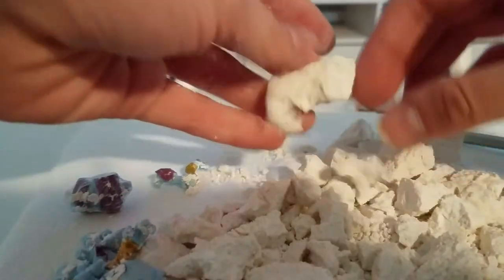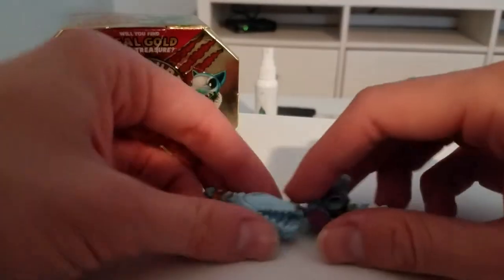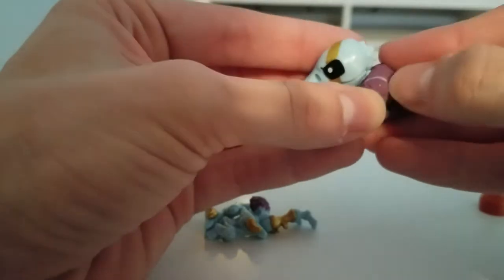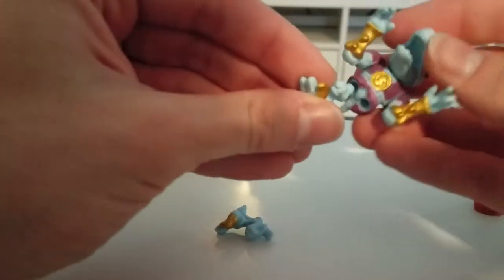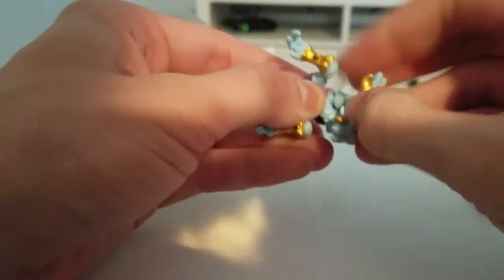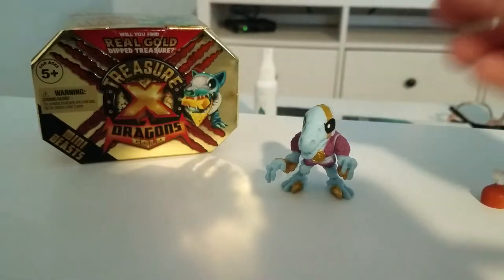I dug through the whole place and there's no more pieces. I'm just gonna clean out these pieces and build the creature — I'll be back with you guys in a few minutes. All the pieces are now clean and I'm ready to assemble him. Head goes right there. Left arm. Right arm. And now for his raptor-like feet. He's having trouble standing. There he goes.